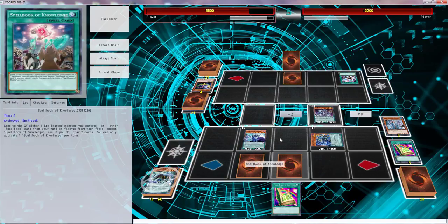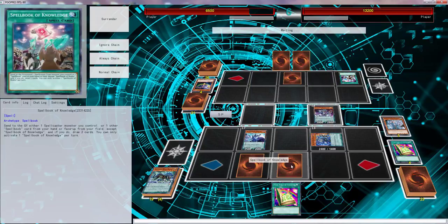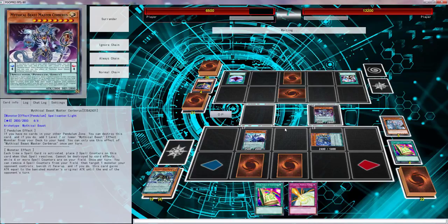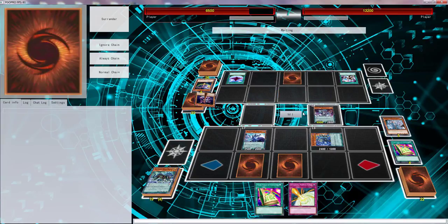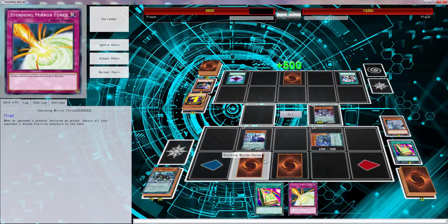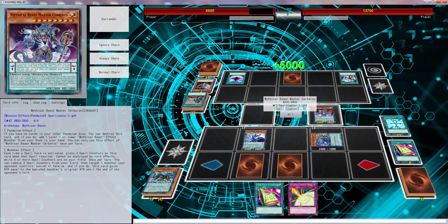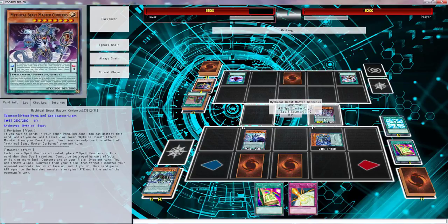We don't have any face-up cards. I can't in all good conscience do that. I have to just wait — Dimensional Fissure, that's completely fine. As soon as we draw something — oh yeah, he's going on the defense now. Vanishing that — oh. I didn't know he played that card.